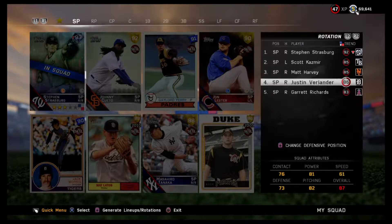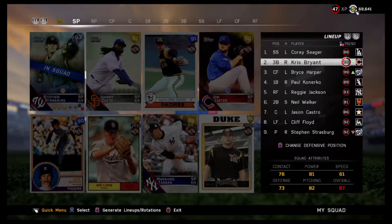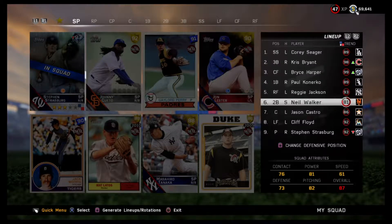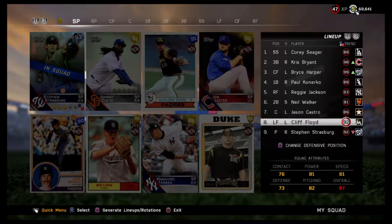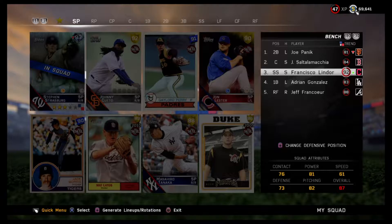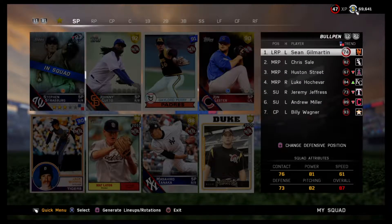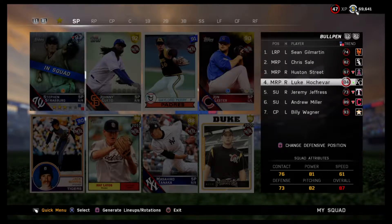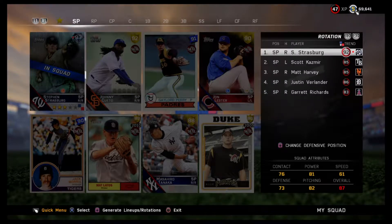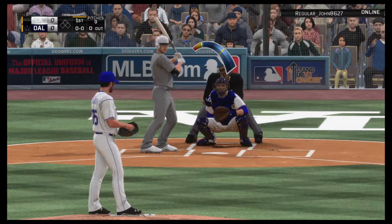Hey guys, what is up, Stub Nation here with another video — this time on Diamond Dynasty. I'm going to be doing a challenge, and that challenge is making my team consisting of all first-round picks. You may not think that's much of a challenge because most guys drafted in the first round are actually pretty good, but there are some questionable ones. All in all it's a pretty good team, so I decided why not — I'll have some fun with it.